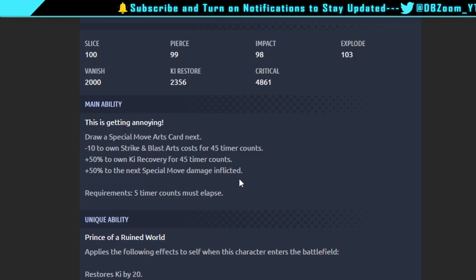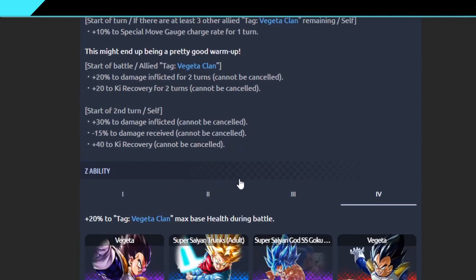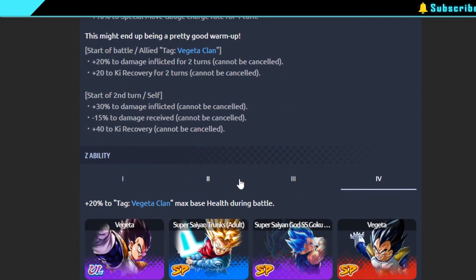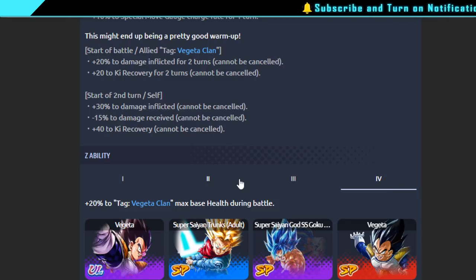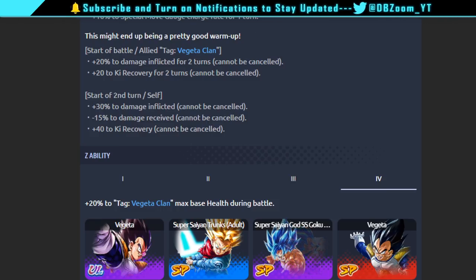Drip Vegeta actually has a pretty solid kit — I used him a lot. His Z-ability is interesting: it has nothing to do with sagas at all. It's just Vegeta Clan max health up to 20%, which is really good if you want to build a health-focused team showcase.